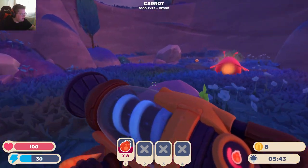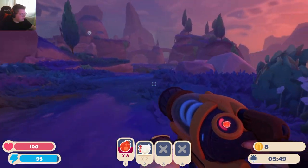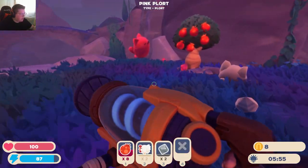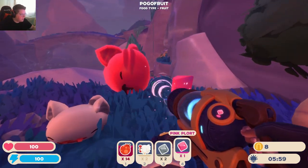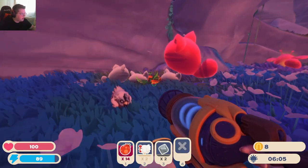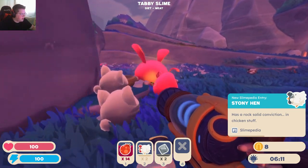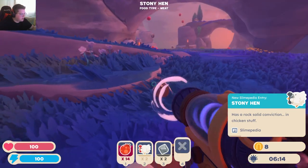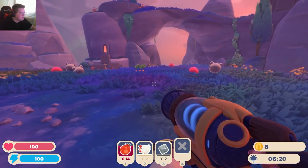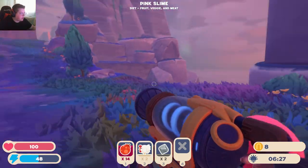Everybody good? Everybody chilling. We need to grab some chickens too. These are the tabbies right — let me see how many tabby plorts are lying around, and if there's a whole bunch I'll grab them. I can't throw these out for now. Stony hen? I don't have a use for them right now. These are all stony hens — I should grab them, I just don't really have inventory space right now.